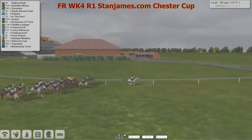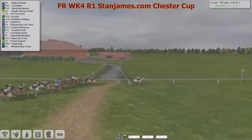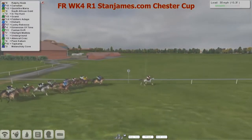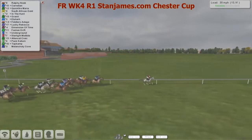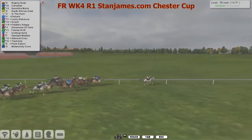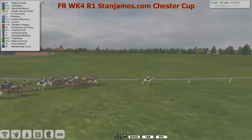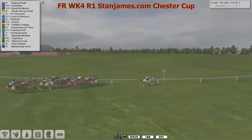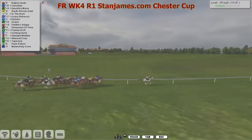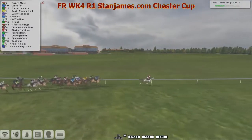Rolfi Nook, the grey, sets the pace — four lengths clear. In second it's Coronel, then Quick Fire Maria. South African Gold in the all yellow is back in fourth, just getting a niggle along there. Then comes Althoff up there, Lucky Rebecca and Althoff all in purple. Further back with Granite, Fiddle is at Age, then Dimension of Time the favourite dropped down in the middle of the pack, travelling quite well just on one's heels.